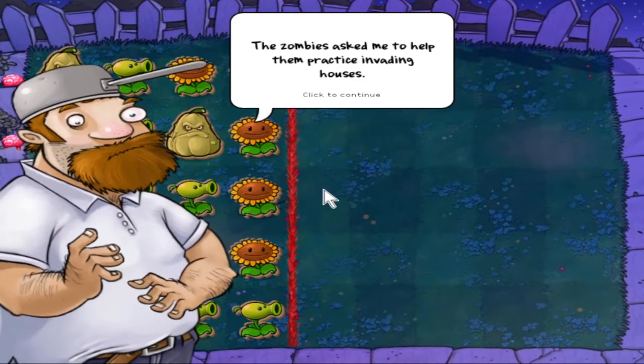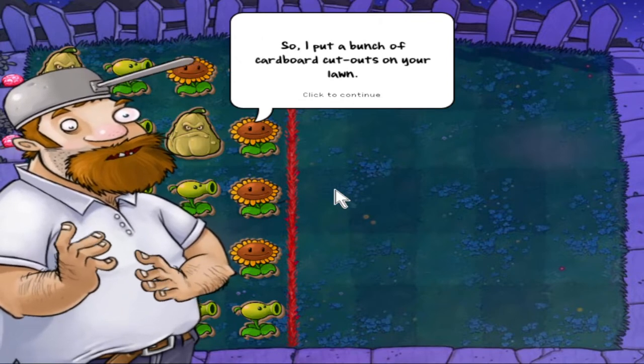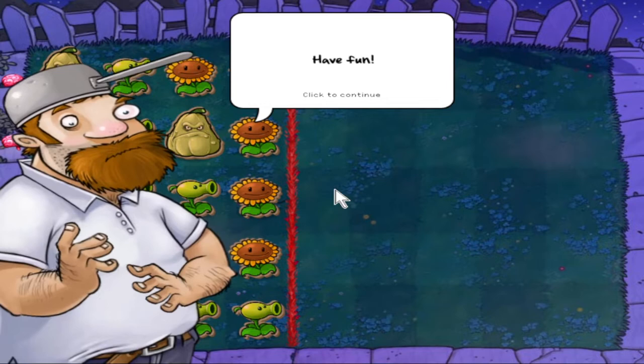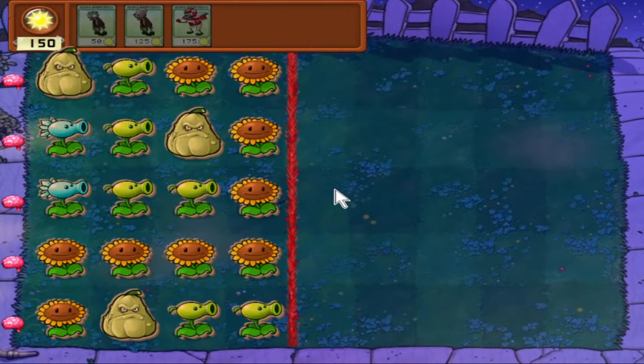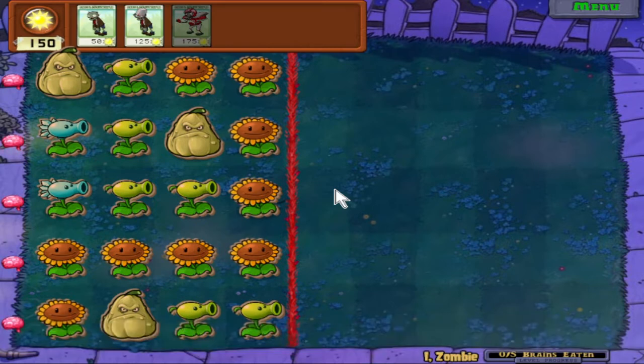The zombies asked me to help them practice invading houses. I told them it'd be okay as long as no plants were on them, so I put a bunch of cardboard cutouts on your lawn. Have fun! Eat all of the brains to pass the level. Now we play Plants vs. Zombies, but this time we play as the zombies. To win, we need to get a zombie to the brain and eat the brain in every single lane.